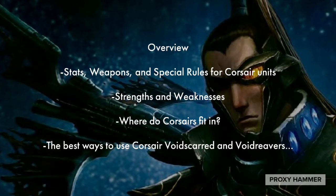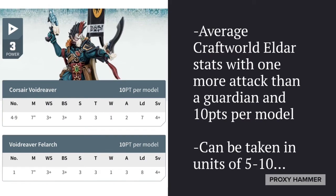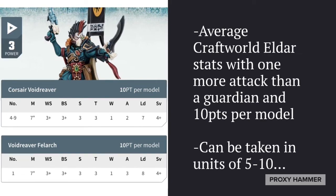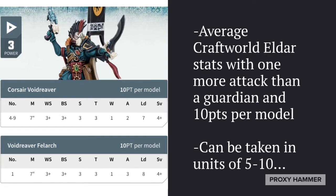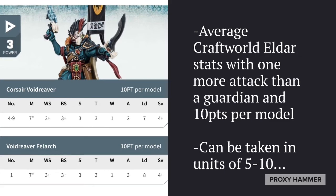They're really cool models and a really cool idea and theme, so it's kind of a shame that they're not as good as they should be. Looking at the stats of the Void Reaver, we have average Craftworld Eldar stats. They have two attacks, which is one more attack than a Guardian, and they're 10 points per model. Otherwise they're exactly the same as a Guardian, and they can be taken in units of 5 to 10 models, which means fewer numbers than Guardians require.